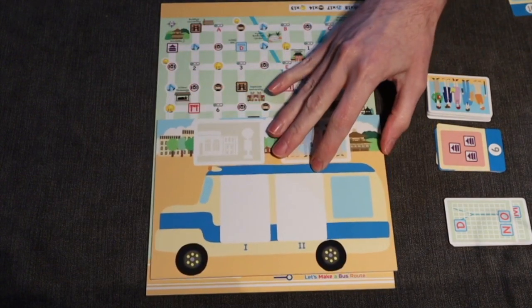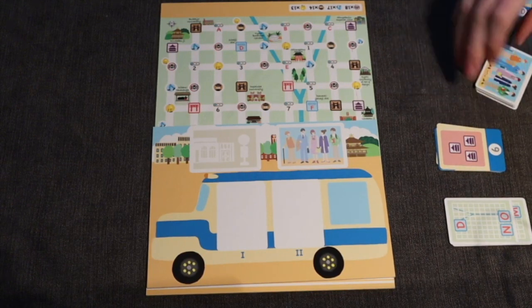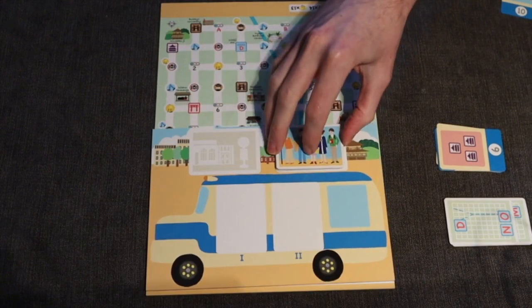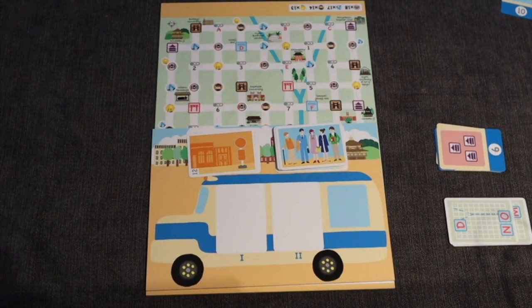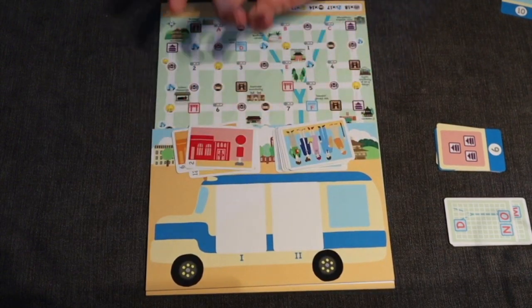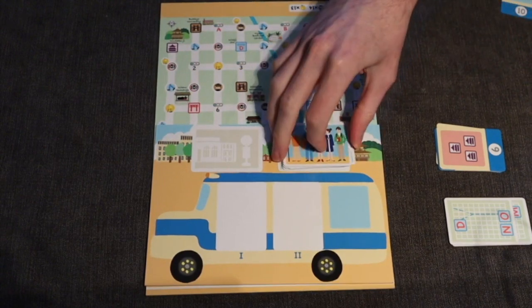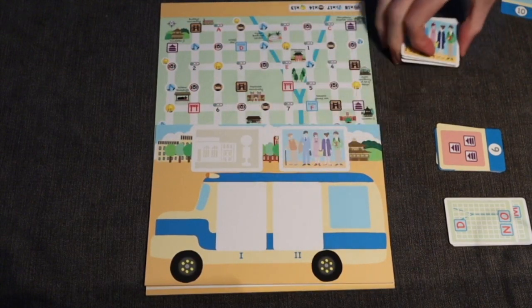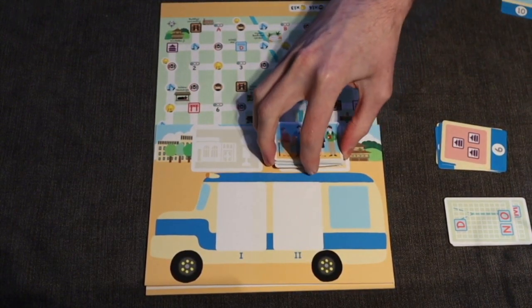On top of that, you have your actual bus. What would Let's Make a Bus Route be without an actual bus? This is a nice simple sideboard displaying three things. One of them is the deck of color cards — you're just going to be flipping these over one by one. There are six different colors, two of each color. You flip them over, make your move, flip them over, make your move. You shuffle them at the beginning, so it's a random order each time. As you get through the pile, you check off the boxes so you can start to tell what's left and plan strategically.